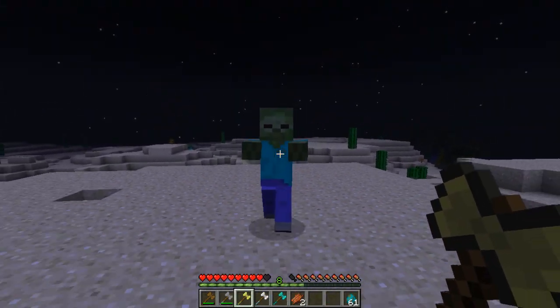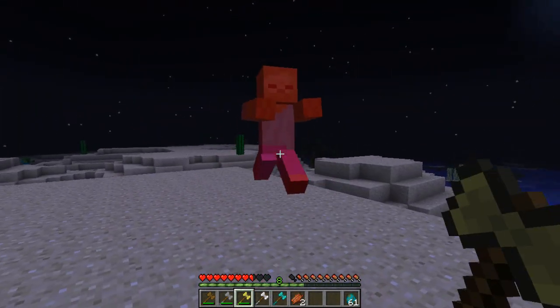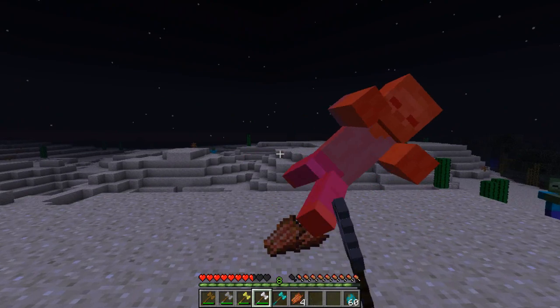Let's check out gold, because iron is obviously better than gold. The gold battle axe also takes four hits. Let's check out the iron one — that takes three hits.